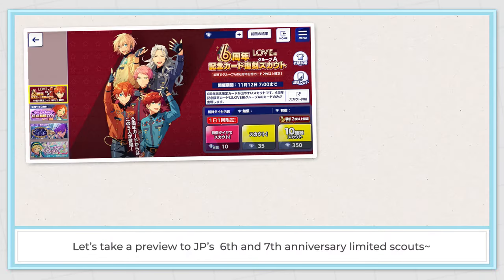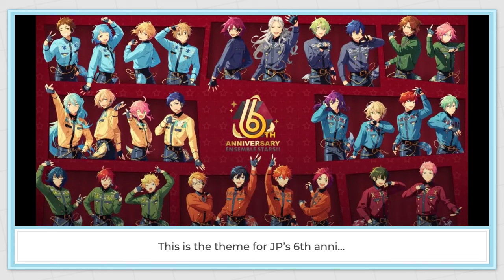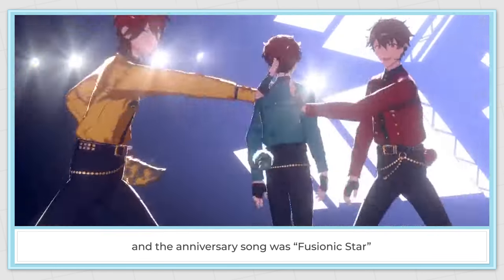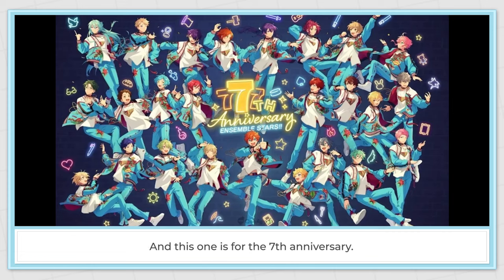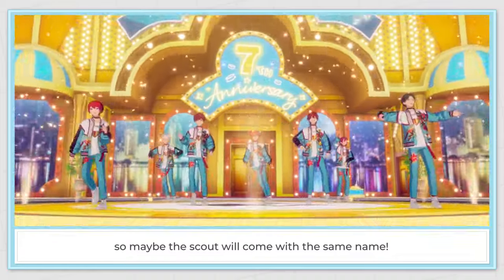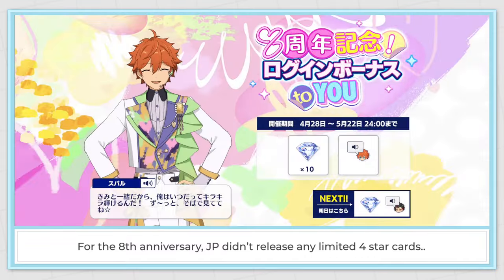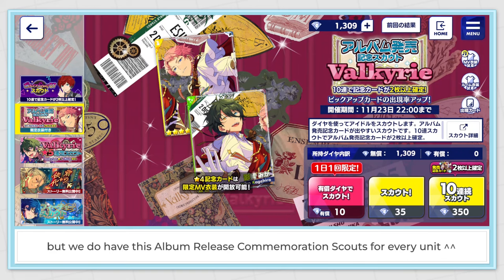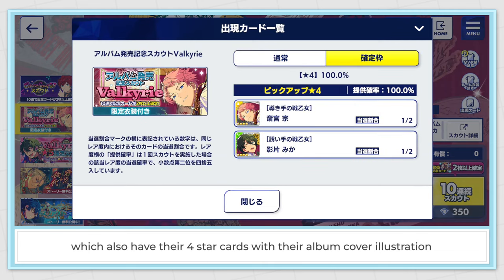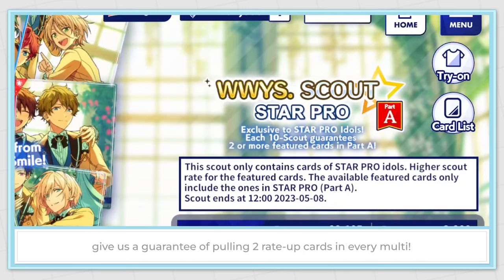Let's preview JP's 6th and 7th anniversary limited scouts — sooner or later they will be released on EN. The theme for JP's 6th anniversary had the anniversary song Visionic Star. The 7th anniversary song is titled Surprising Thanks, so maybe the scout will come with the same name. For the 8th anniversary, JP didn't release any limited 4 star cards, but they had album release commemoration scouts for every unit with 4 star cards featuring album cover illustrations. These 4 star limited banners give a guarantee of pulling 2 rate-up cards in every multi.